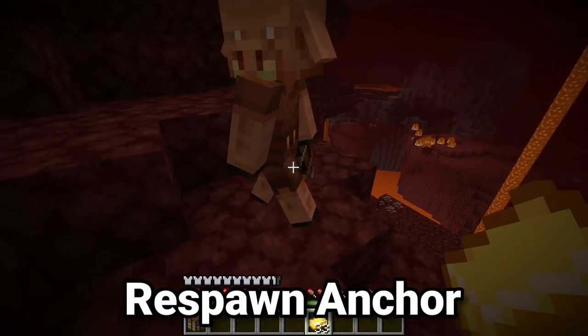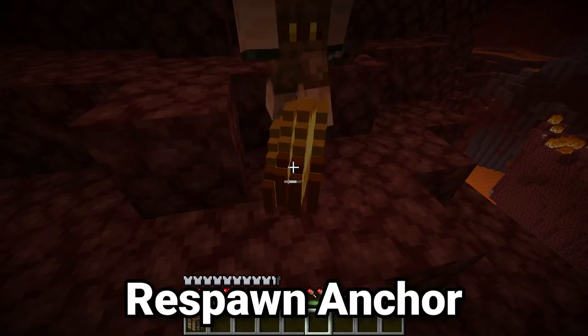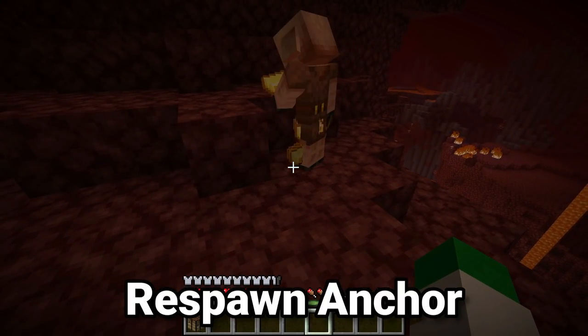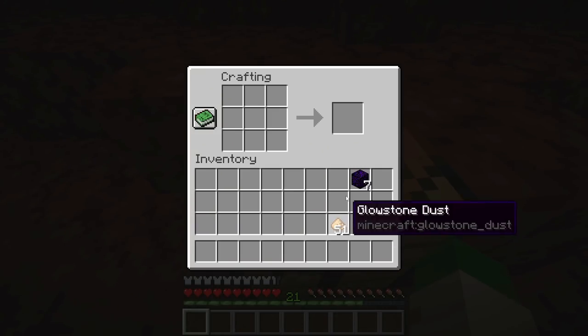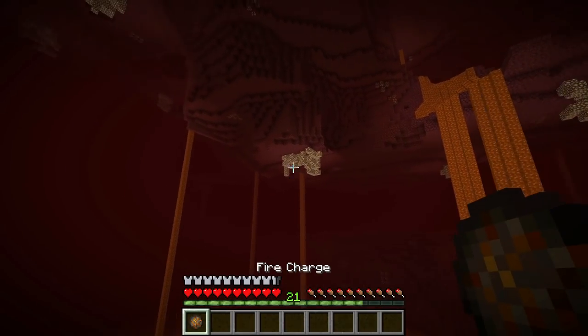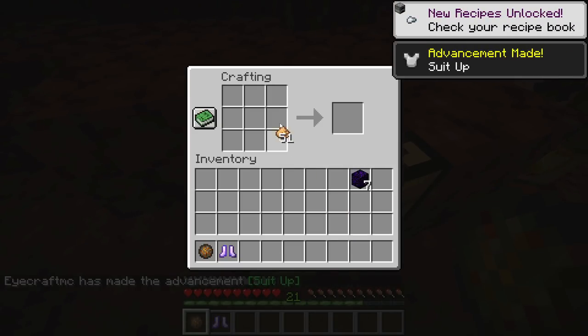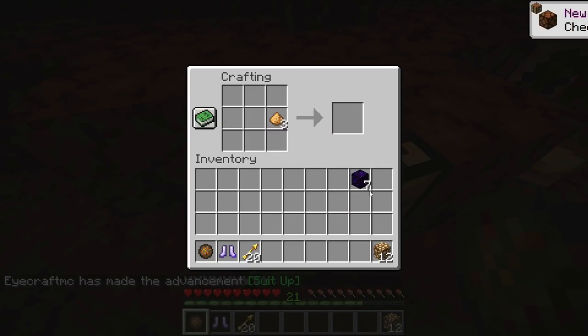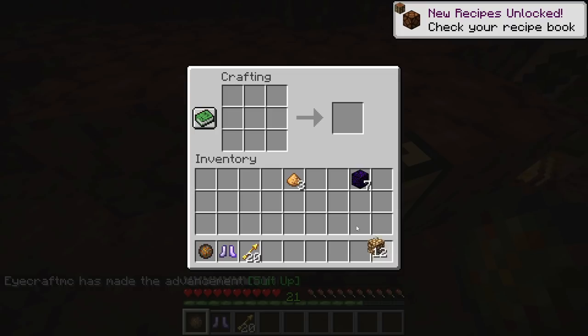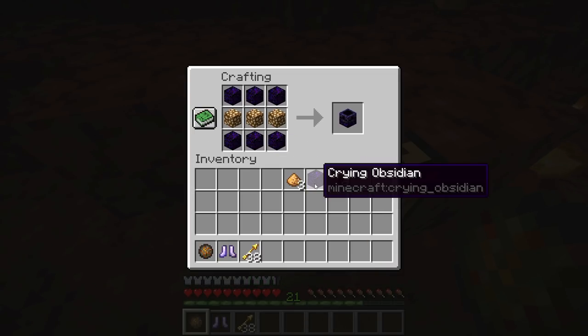For the final crafting recipe, you'll want to find yourself a piglin and throw out some gold. When trading with piglins there is a small chance they will give you crying obsidian. You're also going to want to mine some glowstone in the nether, and with the glowstone dust, craft it into glowstone. Then grab three glowstone and six crying obsidian that you get from trading with piglins.